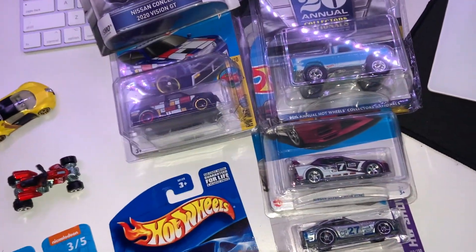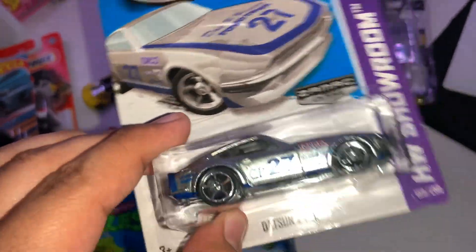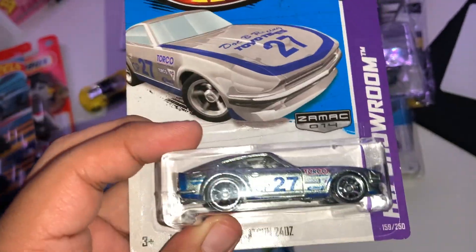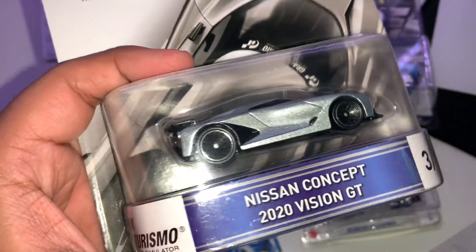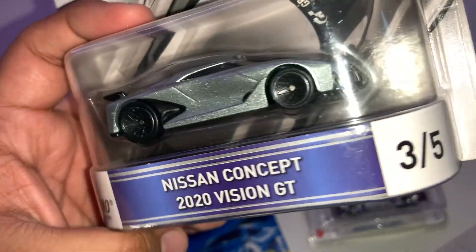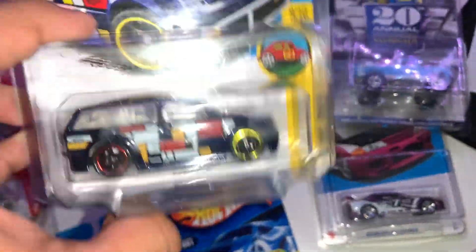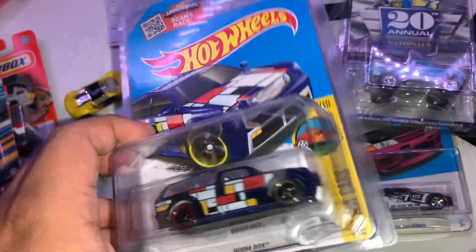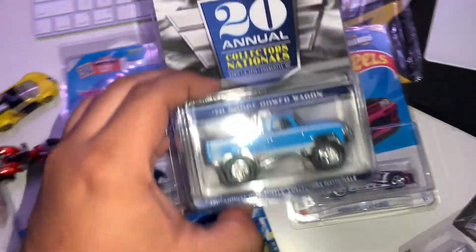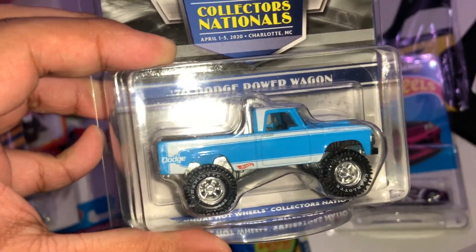The zamak Datsun 240Z - I think this is my first Datsun of this casting, I don't think I've had any other ones. That was pretty sick in my opinion. The Nissan Concept 2020 Vision GT - another premium, essentially. It matches the GTR that I have loose and on card, pretty cool. Another super treasure hunt to the collection - not worth a lot but I just like it. I now have the factory sealed, loose, and non-factory sealed carded - the trio. And the 2020 Charlotte Dodge Power Wagon convention car.